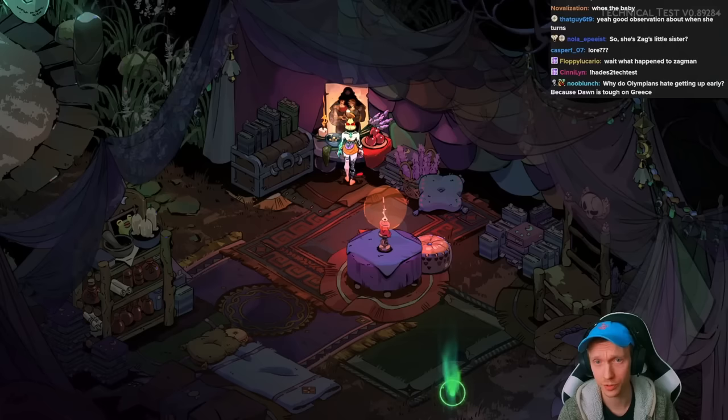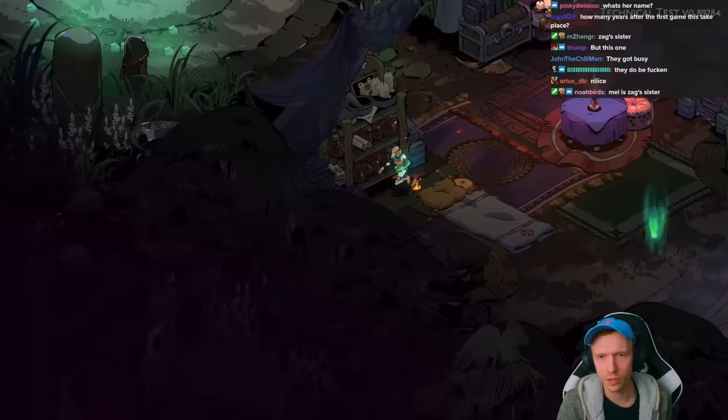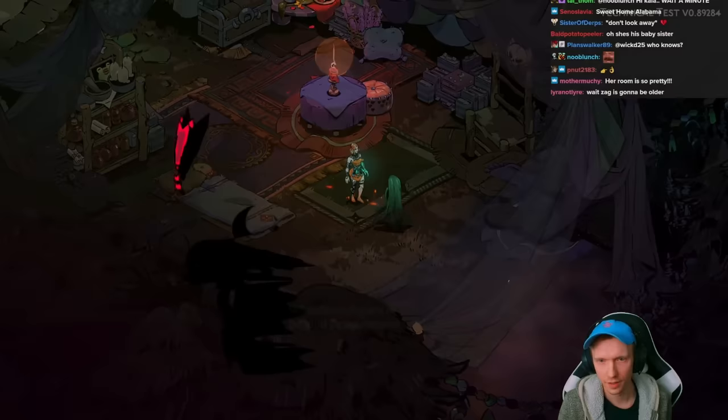So that's Zag, that's Persephone, and that's Hades. The assumption is that Hades and Persephone had another baby, and that is Mel. Zag was there for it. As to what happened to those three after the fact and why Mel is still here, we still don't know. They've already mentioned Mel's brother — it's pretty clear, since Mel calls Hades father, that Zagreus is going to be her brother.